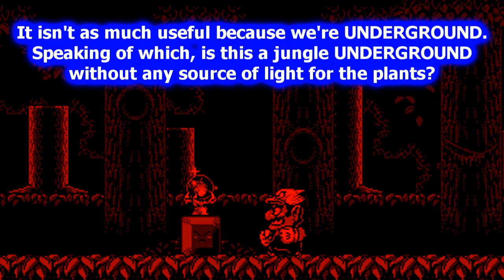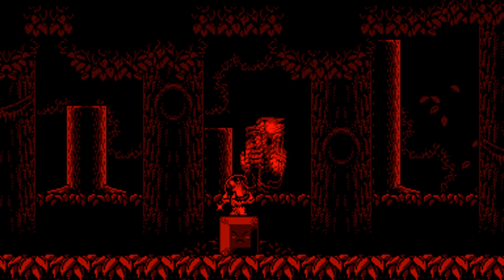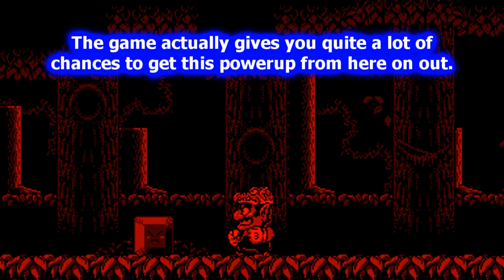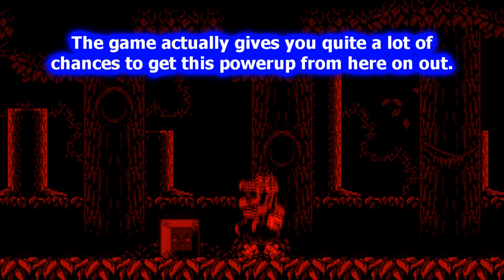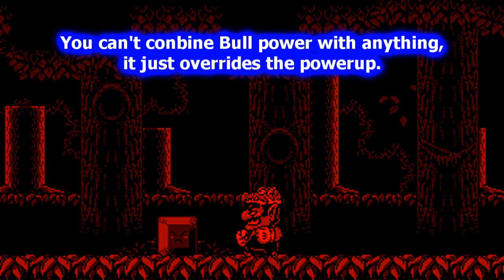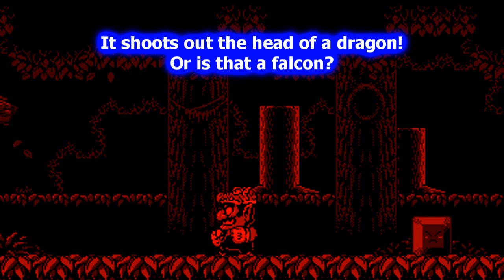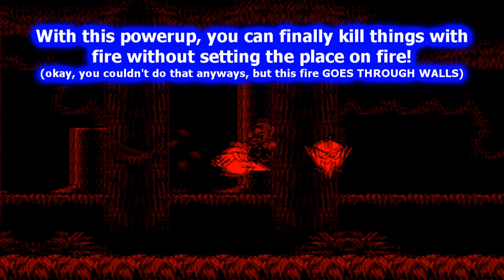There's one other power-up you can get. You actually combine the Eagle and Dragon power-up to create the King Dragon Wario power-up. This power-up has three moves. The first is the Earthquake Smash — you can do that like you could with the Bull power-up. The second is that you can fly around by jumping in midair again. And the last one is fire, which shoots out a dragon head that goes through objects and stops at enemies.